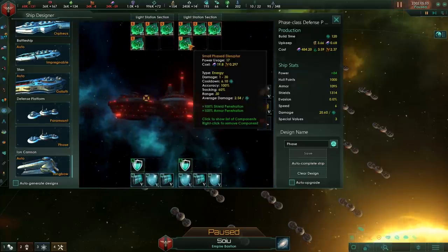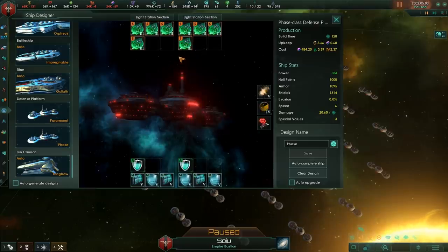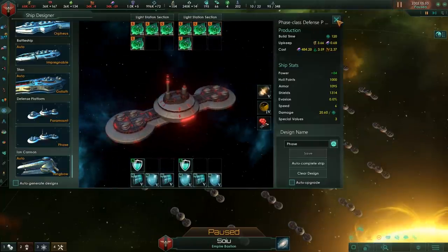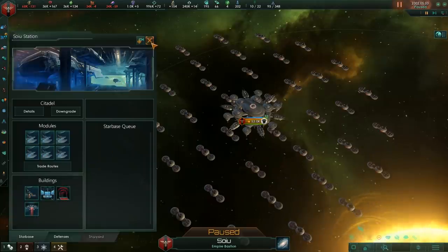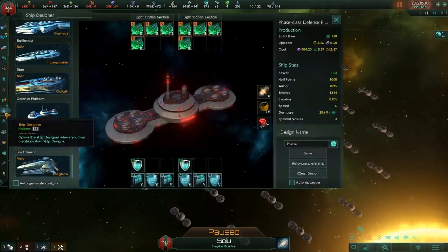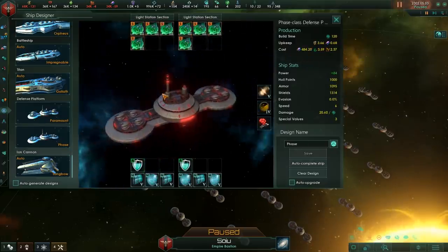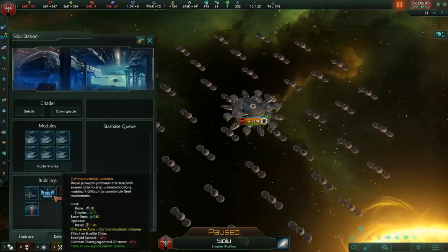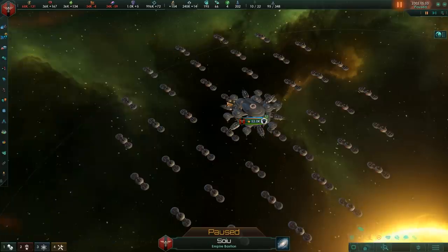At this point, you can add ridiculous amounts of defense platforms — little units you can add to your starbases and fill up to the brim with guns. In the ship designer, we have the Phase Variant: small Phase Disruptors that attack an enemy fleet's hull for maximum damage if they get into range. Having the targeting uplink computer is helpful here because it increases the range of these gun platforms by 30, since the Phase Disruptor doesn't have a lot of range.